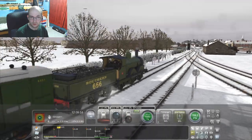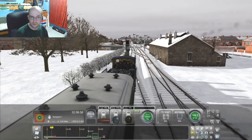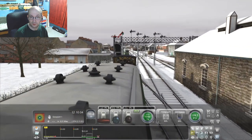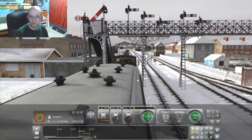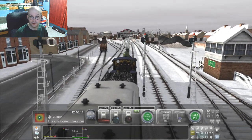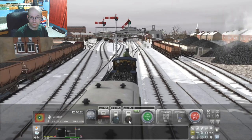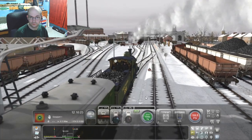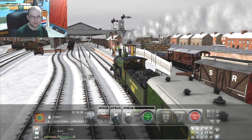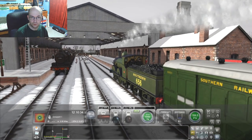There we go, just coast in. We'll be leaving it at Platform 1 actually, so it's the main platform. There are only two platforms in Gosport — the main one which is probably the one we are coming up to, and then the one which is used mostly as a goods platform. There we are. Hopefully the video's not too choppy. This is Gosport Station in all its former glory.